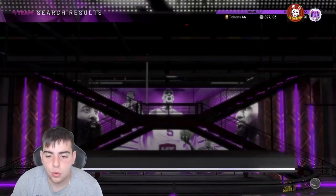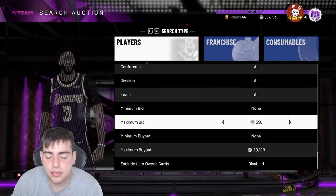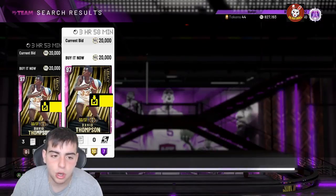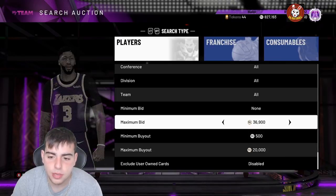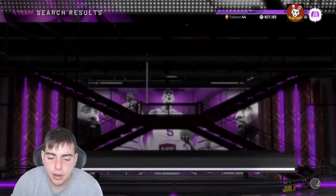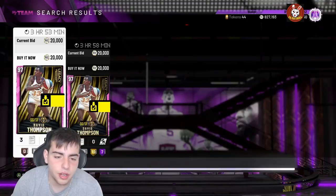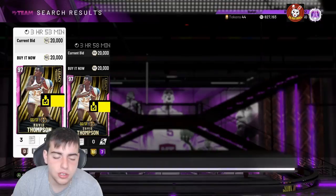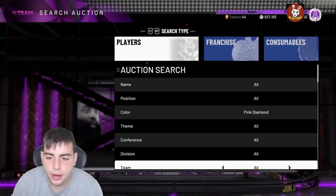This next filter is interesting — Pink Diamond snipe filter. You put your buyout around 20,000 MT and just keep refreshing. The pop-up rate is actually pretty high because pink diamonds are losing value to Galaxy Opals. Put your filter just under David Thompson — he's always the cheapest. Shoutout to Young Semi; I was watching his video on the pink diamond filter and it was pretty good.